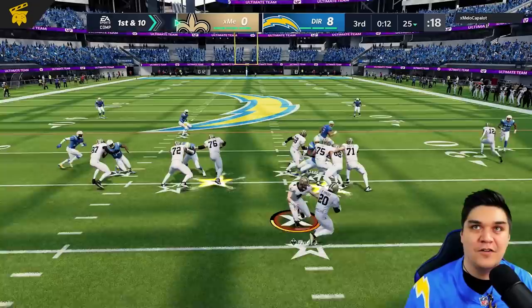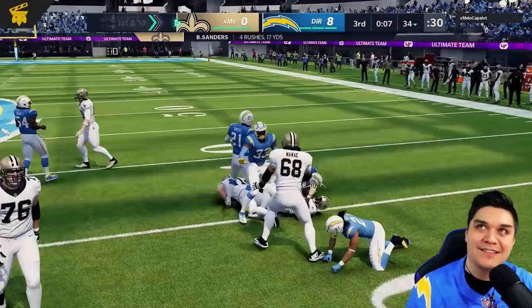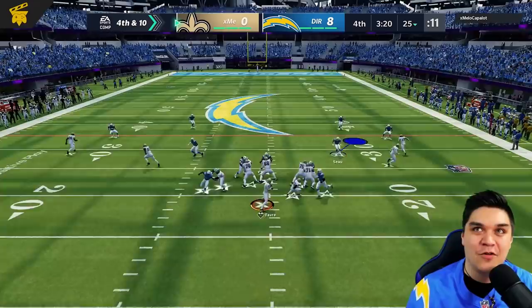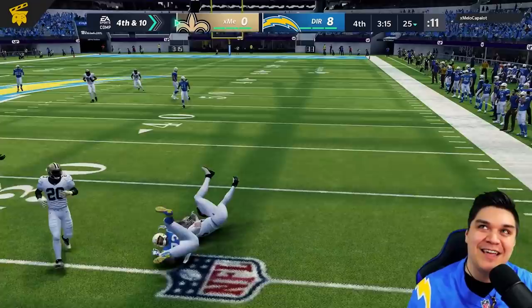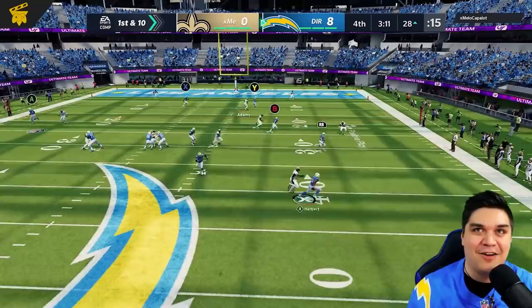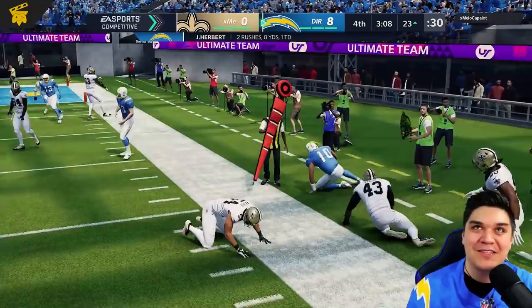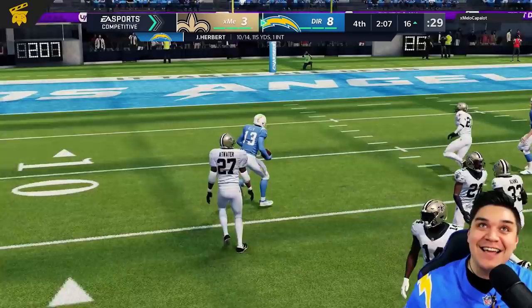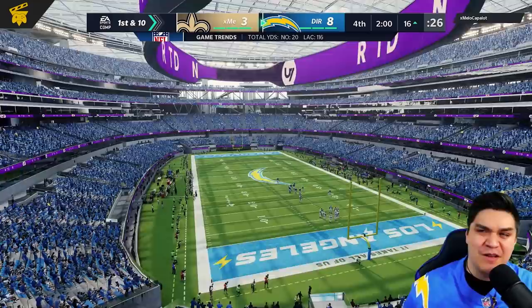It's going to be an outside run picking up about nine. Third and two — he's going to look underneath. It's going to be Melvin Ingram getting in there for the sack. He's going to go for it on fourth and 10 — thrown underneath — and now it's our ball, turnover on downs. Let's go back to trying to stop this cover three. Justin Herbert plows his way through for a first down. First and goal. Fourth and goal — Keenan McCardell is going to take it into the end zone. Touchdown Chargers!